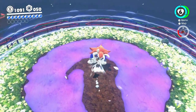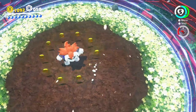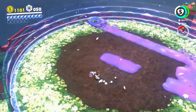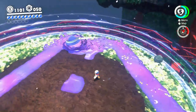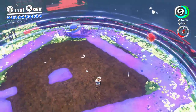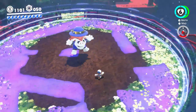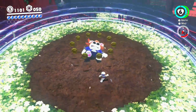Meet Spewart - obviously a pun on 'steward' but he spews poison, hence the name. Just hit him with your hat and then jump on his head. How do I always flub the bosses so badly? You can redirect his bounciness to a safer area and I might as well grab this since I took a hit.